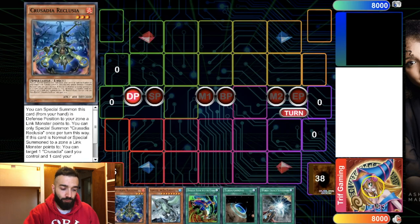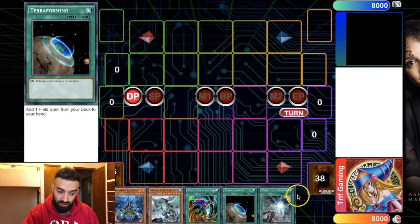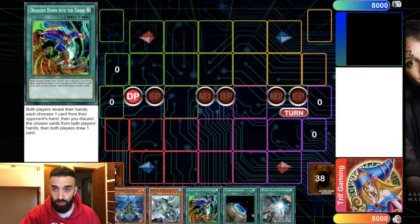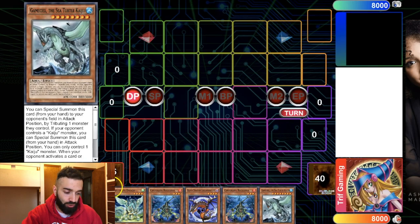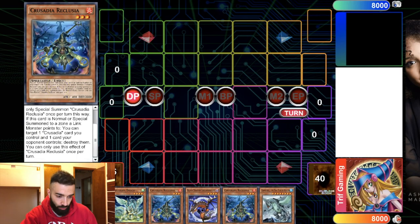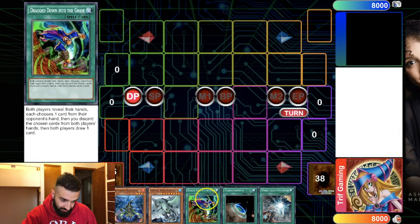You just play 30,000 Crusadia cards, 30,000 extenders — the deck is nothing else. You play infinite Crusadia extenders and nine Called by the Grave type of cards and that's all you have in your deck. Then you've got two Gamma Seals in case you hard draw one. Now I'm going to show you guys the difference with a hand that has a few extenders, a brick, and Gamma Seal. So you have one Crusadia, a brick, Gamma Seal, and two extenders. Normally you're going to have a combination of three Crusadia slash extenders, a Drag Down type card, and a brick — typically something like 3-1-1 or 4-1 and 3-2.